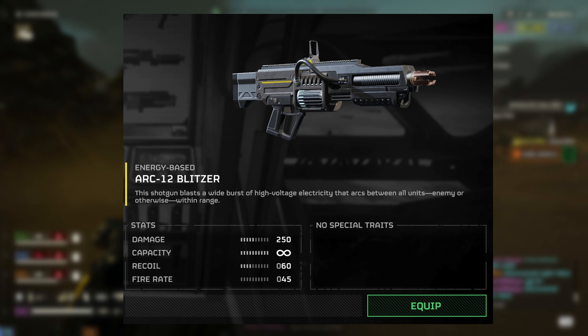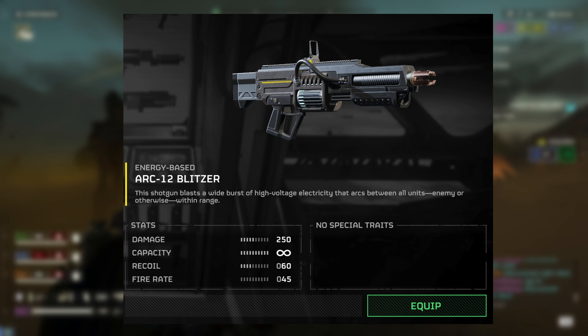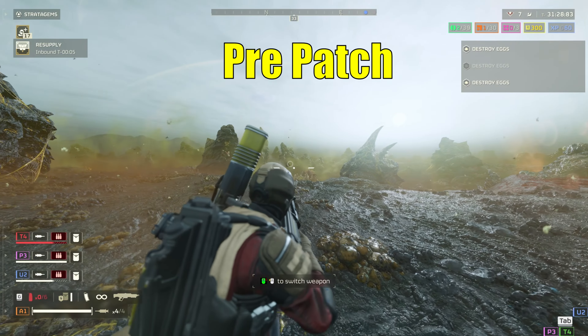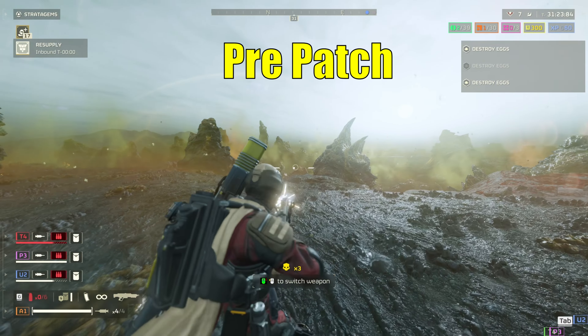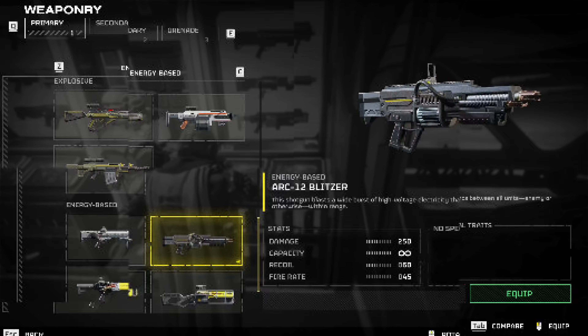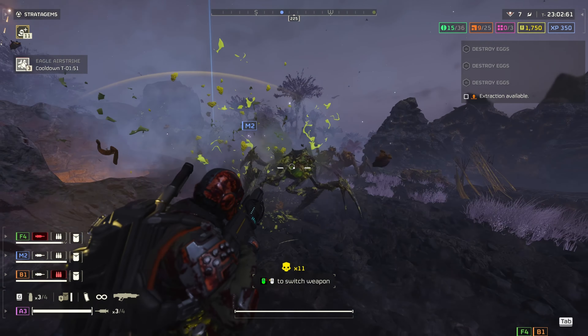Going over the stats for the Arc Blitzer: it has a damage of 250, infinite capacity, recoil of 60, and a fire rate of 45 rounds per minute. Prior to the patch it was 30 rounds per minute, which made this weapon overall not very fun for a lot of people because it was just incredibly slow and clunky. This weapon was also placed in the energy weapon category, and I think this is one of the sneaky best changes — moving the Arc Blitzer and the Plasma Punisher to the energy category was a pretty good call.